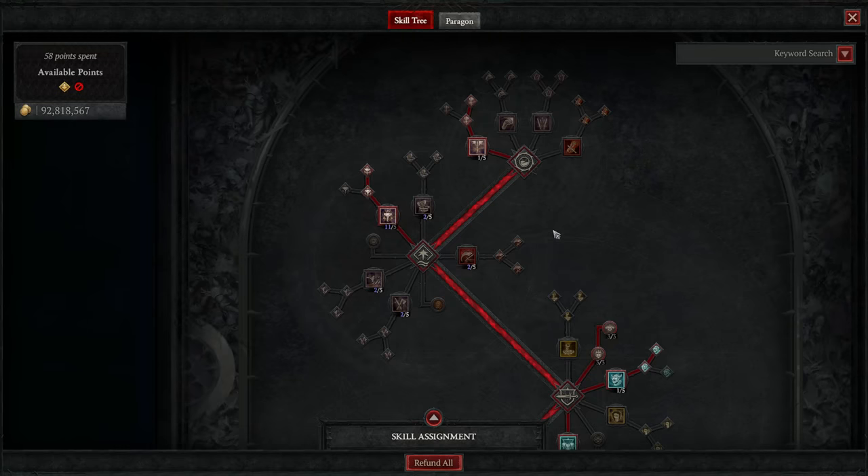For our core skill, we are of course going full in on Hammer of the Ancients — it just does so much damage, you want to give it all the possible ranks that you can. We take its enhancements and also Furious Hammer of the Ancients for the bonus damage that scales with how much fury you have when casting.